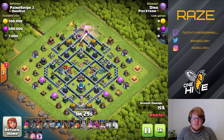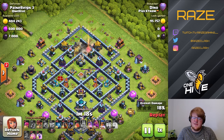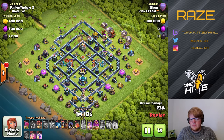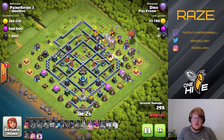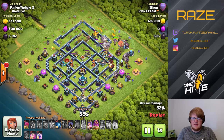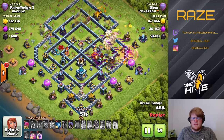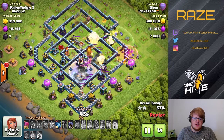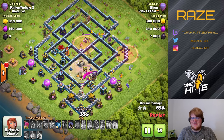He does end up getting the king in there. The royal champion is able to help as well — it gets the inferno tower, and wallbreakers actually get into that single inferno tower compartment, so the king has room to work. The royal champion gets the eagle, which is really good value. Now he's just left with two scattershots, a town hall, and a single inferno — not a bad position even though he missed the CC. But with the warden ability used over the loons when the loons aren't tanking much, that's not huge value.